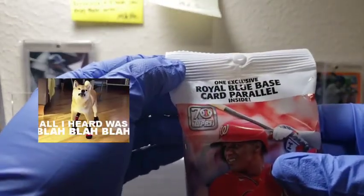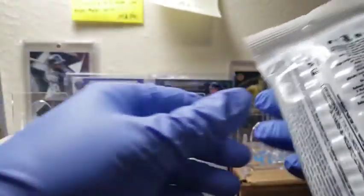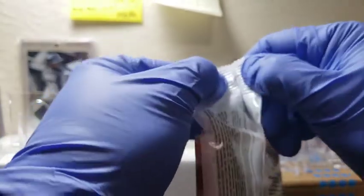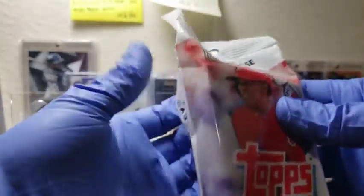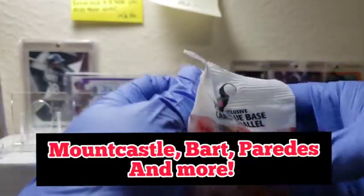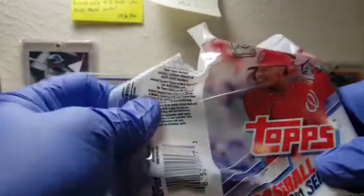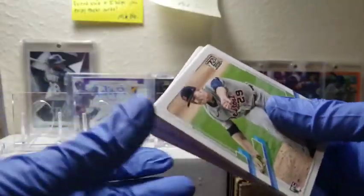Let's get into it — we got one Royal Base Parallel inside, so hopefully that is a nice rookie bomb. You've got Evan White in here, Joe Adele I believe, Nick Madrigal — a lot of good players in here. I've been waiting to open this, got it yesterday and was a little lazy. And Tarek Skubal — nice up and coming pitcher, rookie.